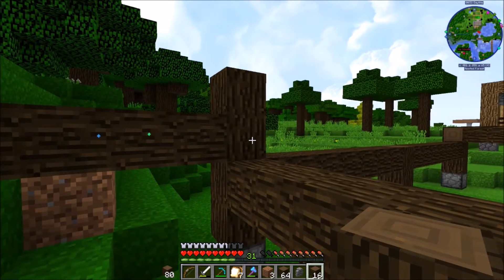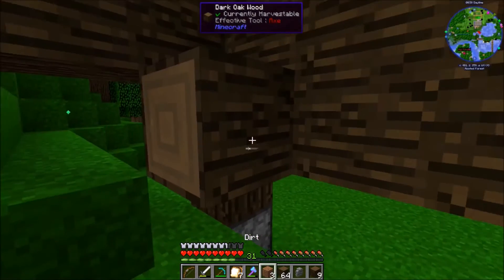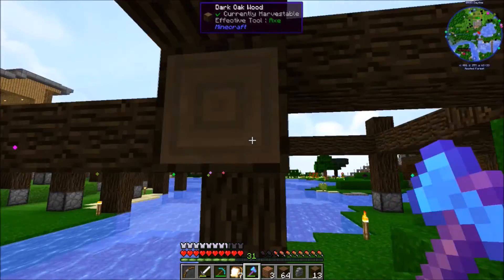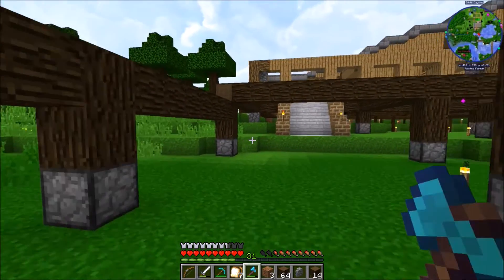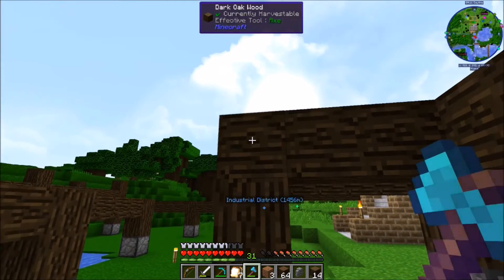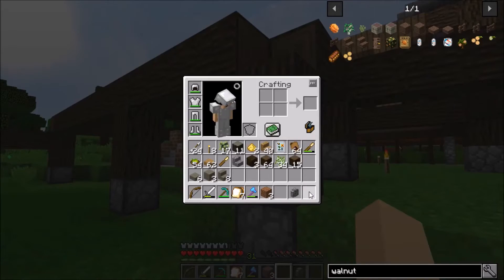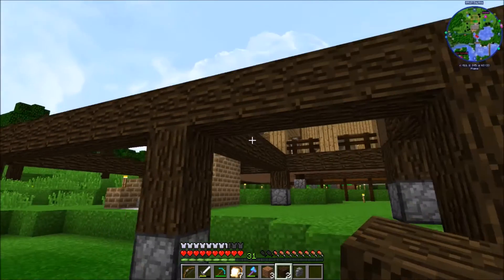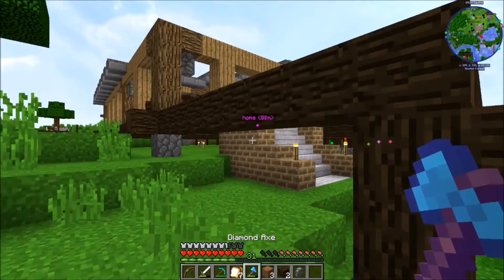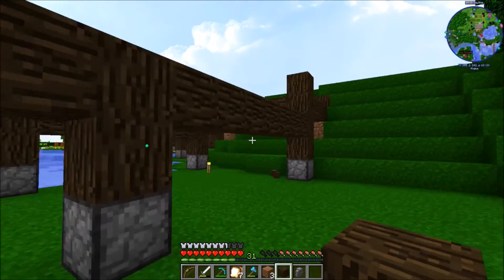For right about here - there we go, I think we got it this time. This should work out nicely. And where we have these other corners, we can just go right on ahead and lop these things off. We'll grab this and put these things in their place - kind of like that.